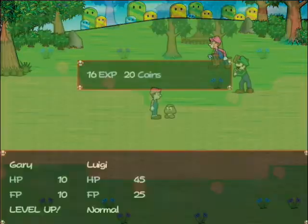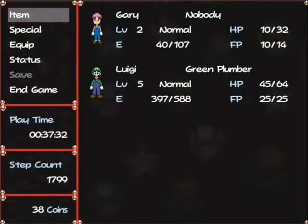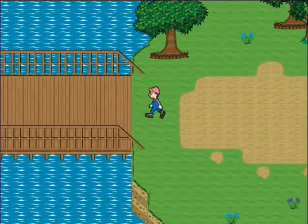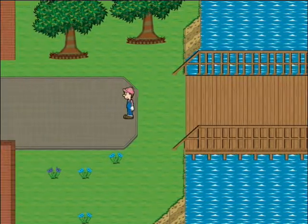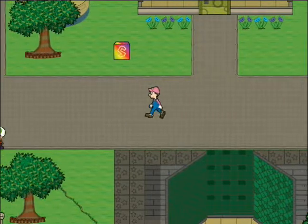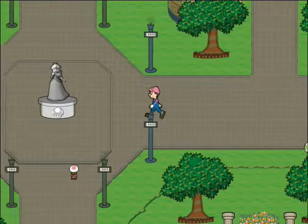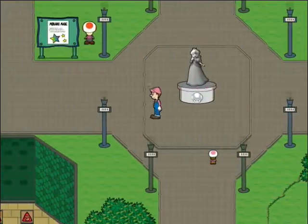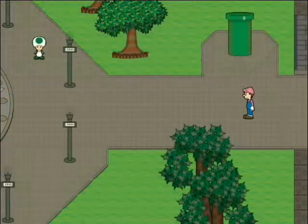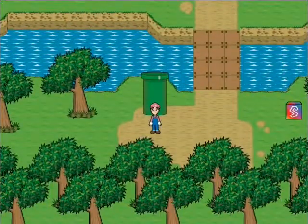Excellent, Gary leveled up. Since Gary's almost out of health, we're gonna go rest. But not at the Toad House — that costs money. As I may have said in a previous part, you can rest for free in Mario and Luigi's place.